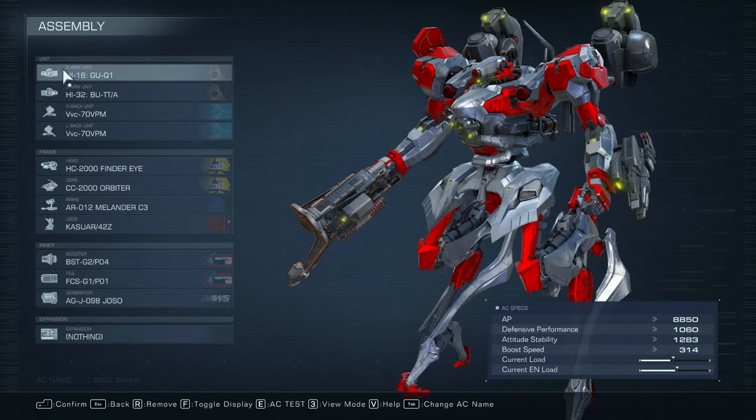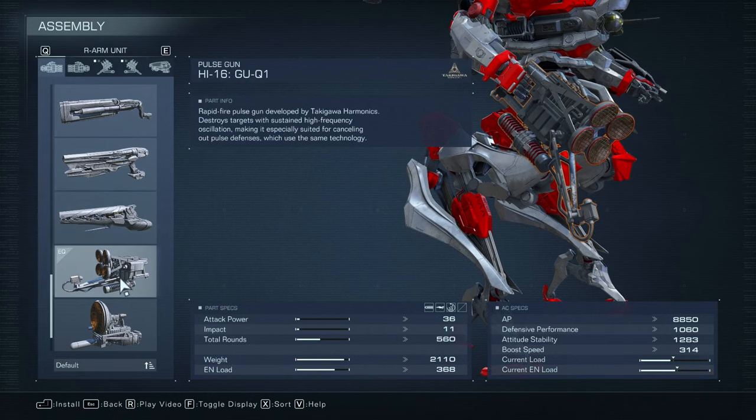The name of the game in fighting Baltaeus is getting his shield down and then punishing him. That is going to be aided by using this bubble gun. I love this bubble gun — so cute. It's just a rapid-fire energy weapon that will absolutely shred his shield. You want to time it so that you'll be shooting his shield when your pulse missiles hit him at the same time, just to combine all the energy damage and get his shield down.